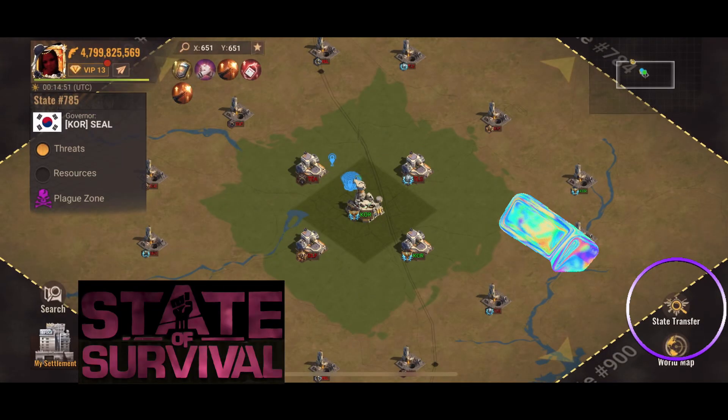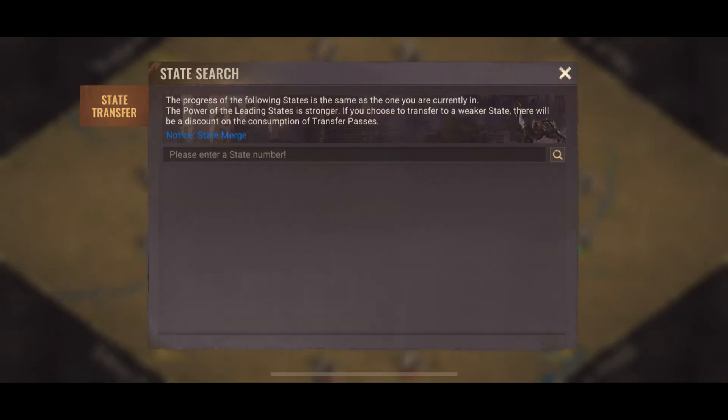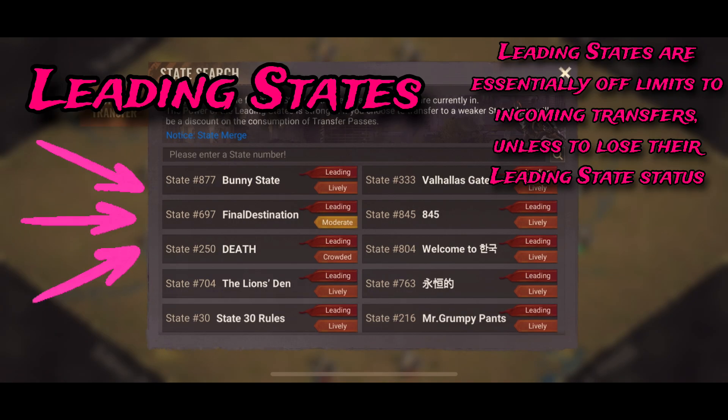First you tap Map and then the State Transfer icon right there, and that'll bring up the huge list of states available for you to transfer to.